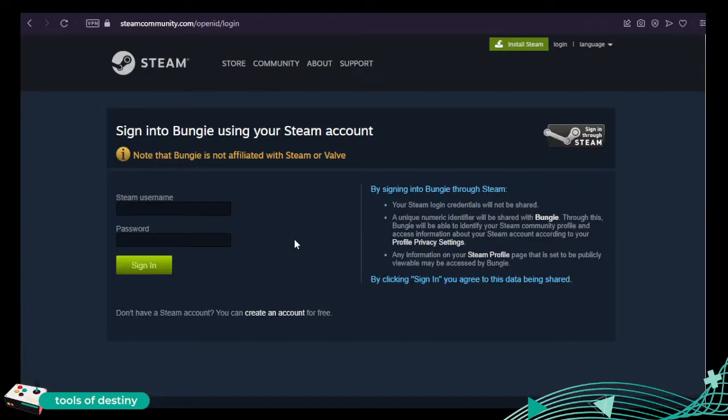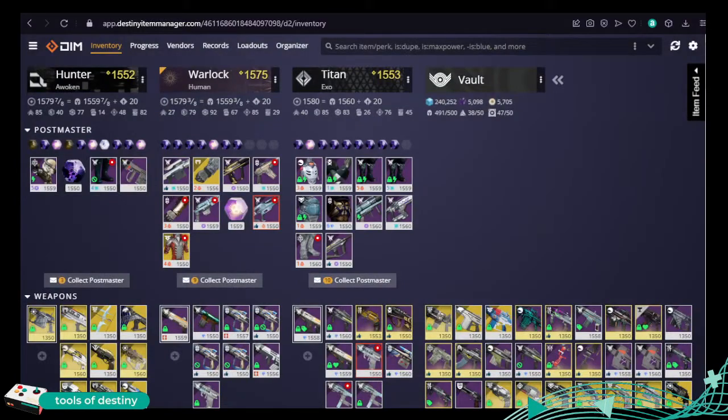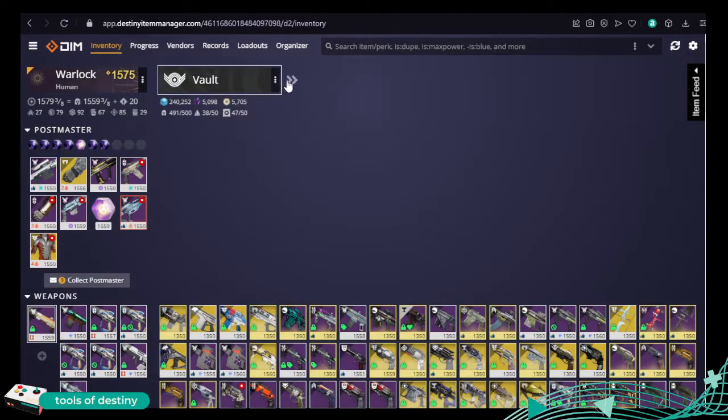I'm not going to type my username and password on screen, because that would be a massive mistake. So once you've logged in, you'll end up seeing something a bit like this. It'll take a little while to load, and if you've got multiple characters you'll see them across here. We're going to keep it simple — I'm going to hide them. There's a little couple of arrows here. This is my most recently used character. I'm just going to show you a few things as to why you might want to use DIM in the first place.